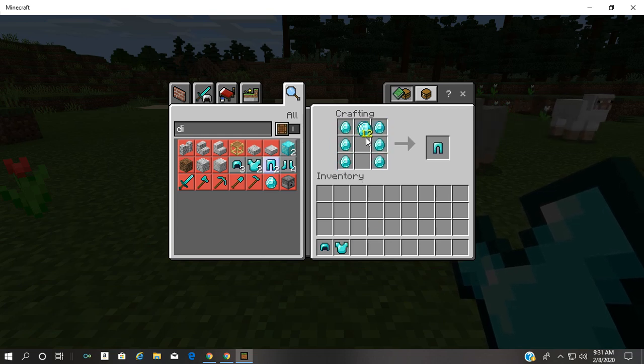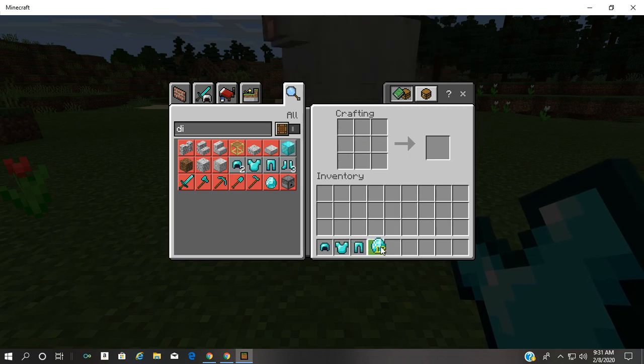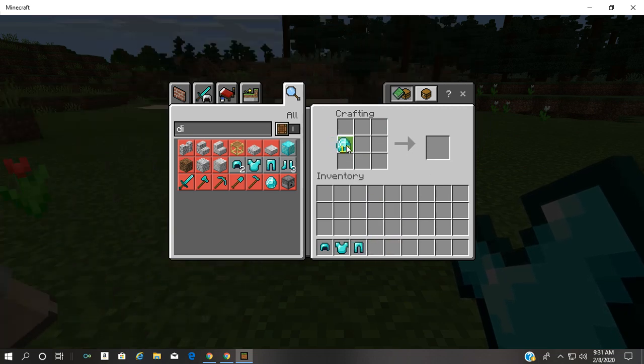The legs are gonna be three up, three up, and then one diamond right here on the top. Then for the boots — that's the full set of diamond armor right there guys.